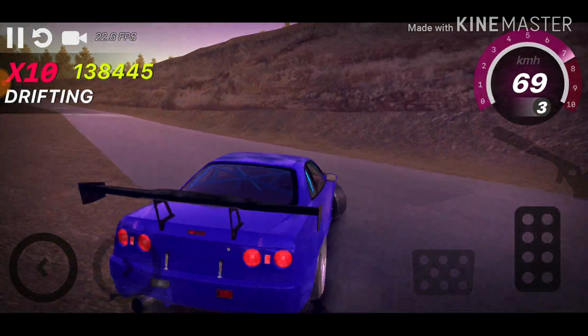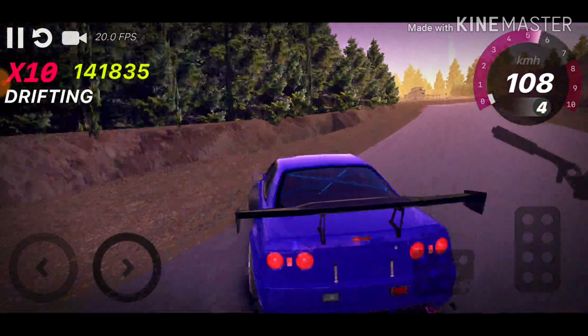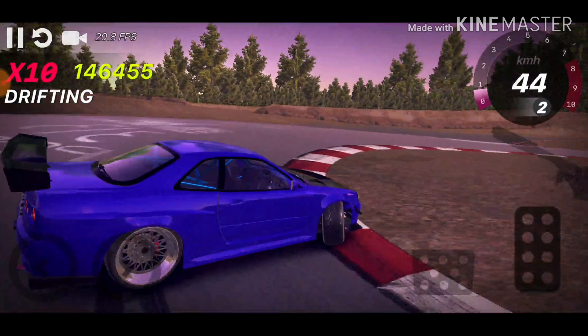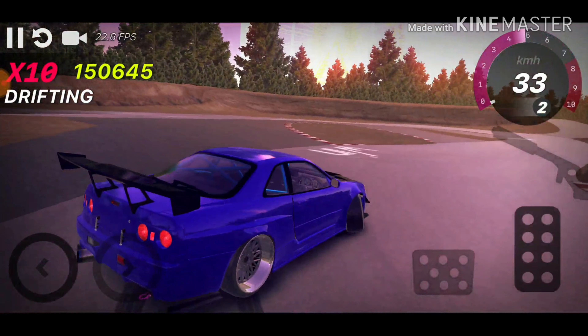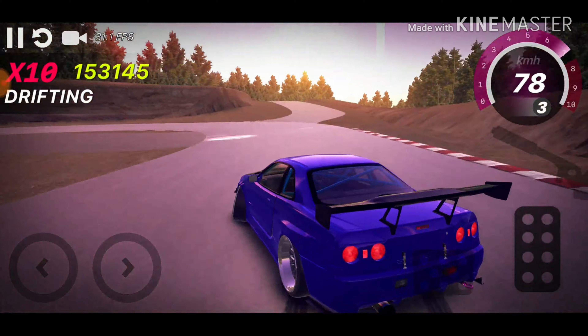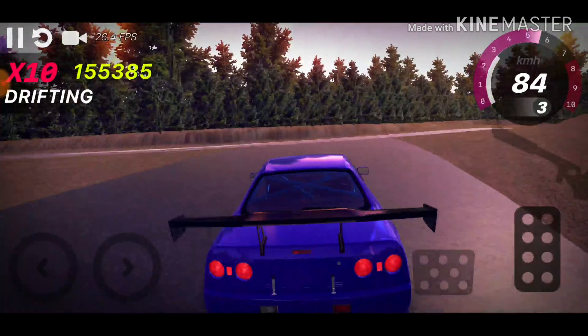It works fantastic to get you high scores online. All you've got to do is just keep feathering the throttle when you're on the corner, and then just smash the throttle button when you come out of the corner. So, there we have it — the throttle's right down to the floor and we just power out of it. That being said, I'm going to let this play in the background.